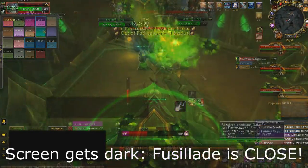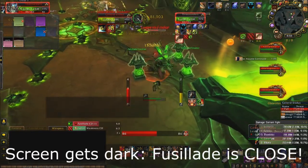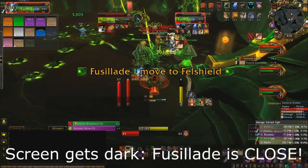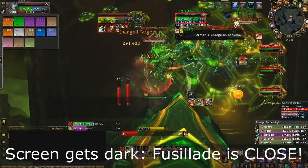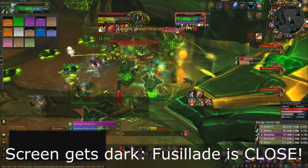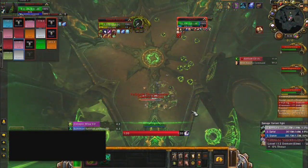For phase three, you'll be facing the General — and this is your lust phase, so use Bloodlust or Heroism as soon as you transition. The two mechanics here are more mines being added to the floor and the Fusillade AoE bomb returning. Watch for the Fusillade — DBM will tell you exactly when it goes out. As soon as you see it, use one of your pylons and everyone hides under the bubble. You'll have three of these casts, and be sure to avoid the mines.